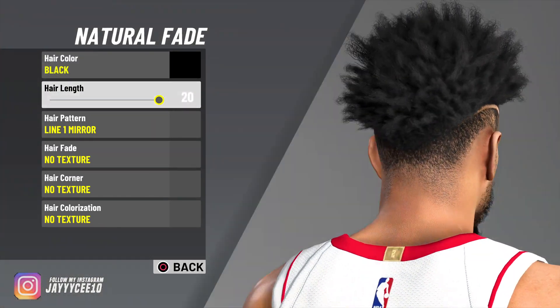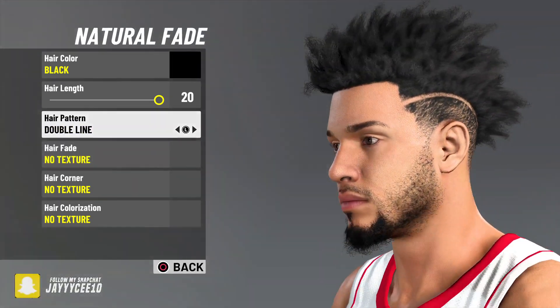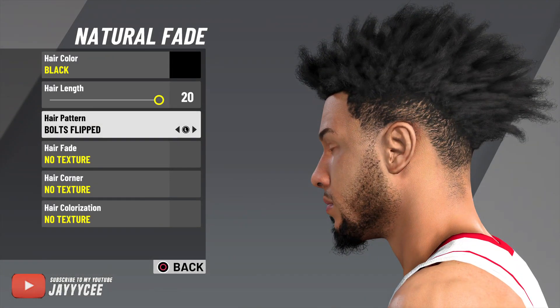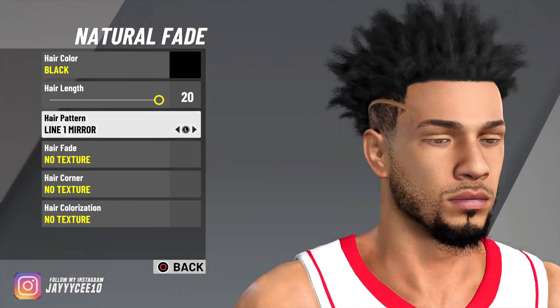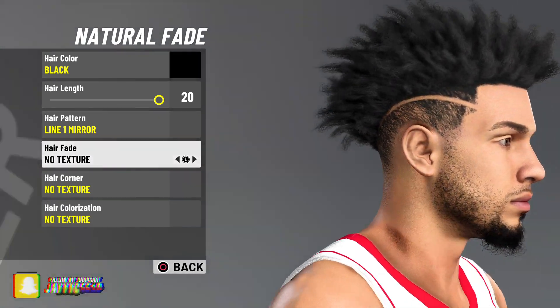For hair length, we use it all the way up, all black. For hair pattern, midline mirror — you can do whatever you want: double lines, no texture, lightning bolts, whatever. I do line one mirrored. For the fade texture I do no texture, but you guys can do a little fade or whatever you like.